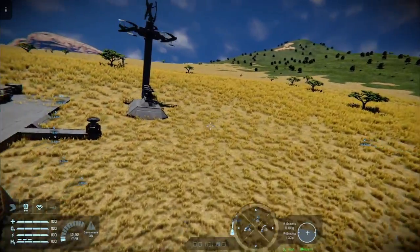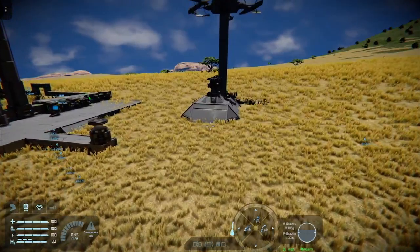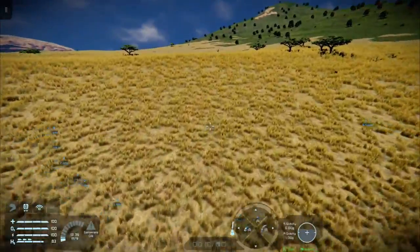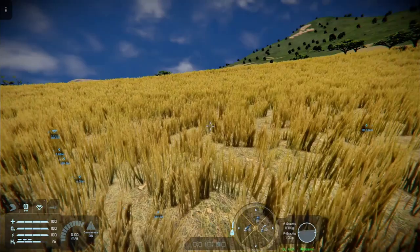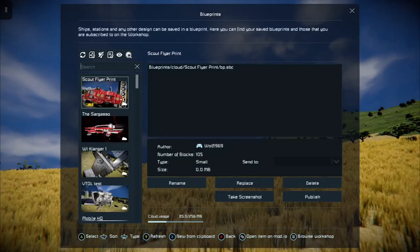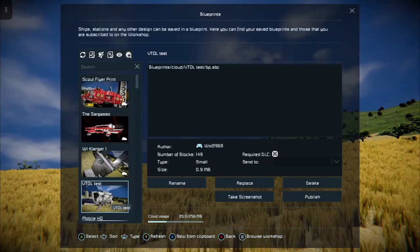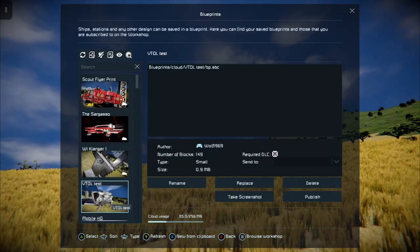The purpose of this particular video is to talk about something that could potentially affect you on a server, but not so much anymore on solo and hosted. Basically, in Space Engineers, if I bring in one of my grids — let's bring in the VTOL test that I made a while ago, which you can see on the appropriate video if you go back through my tutorials.